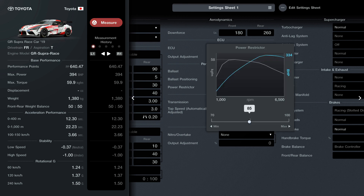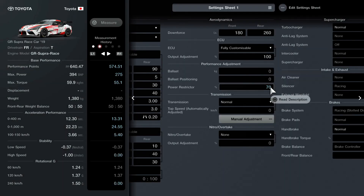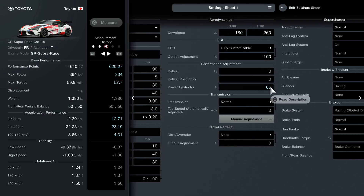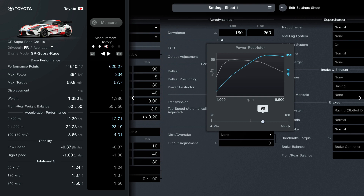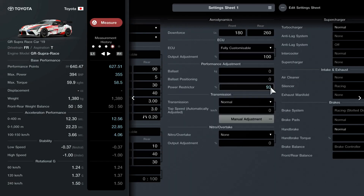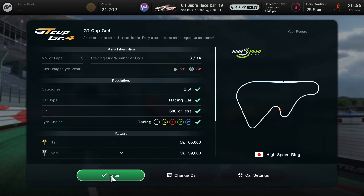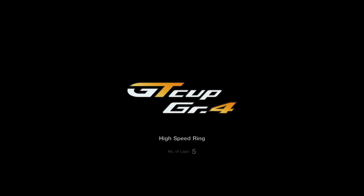Setting the power restrictor to 91 keeps you just under the maximum of 930 performance points. Once you have that set, you are good to go. If you want an easy race as well, before you start make sure to turn your difficulty to easy and put all the assists on.